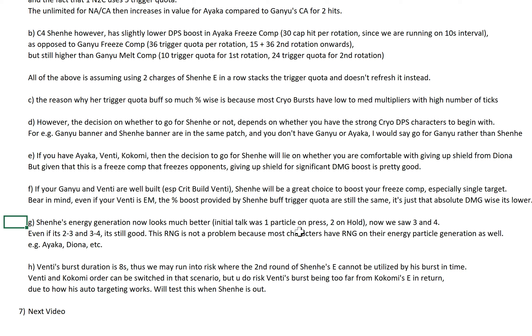Shenhe's energy generation now looks much better. Initially feedback was saying it was 1 particle on press and 2 on hold — but we now see 3 and 4. If you check out my latest video where I talk about how MiHoYo has made her an amazing battery, that's where we have the details. Even if MiHoYo showed us the best figure and it's really a RNG range of 2 to 3 and 3 to 4, it's still good. Most characters have RNG on their energy particle generation as well — Ayaka, Diona, all of them — so having RNG is not uniquely bad for Shenhe. Even without C1, you do 2 presses and have 4 to 6 particles — still not too bad.